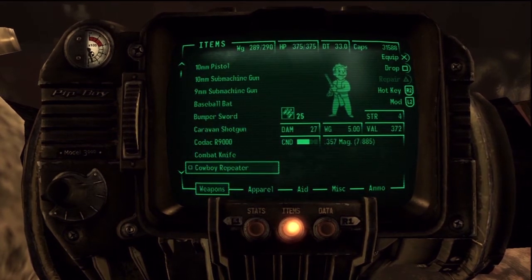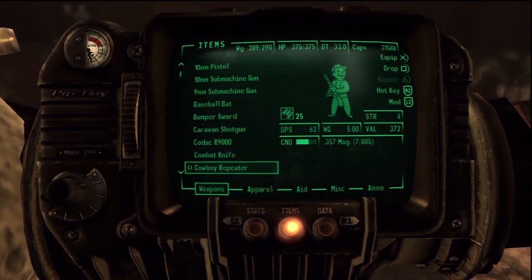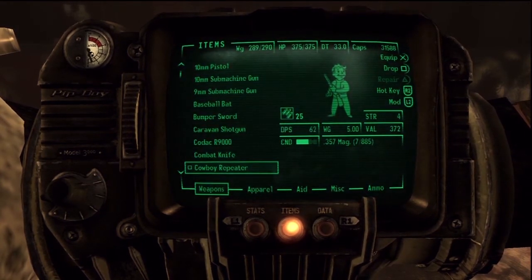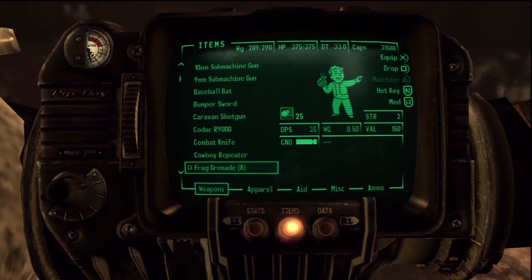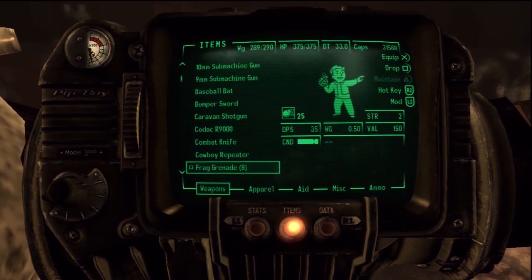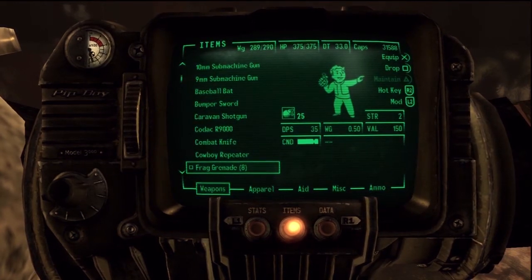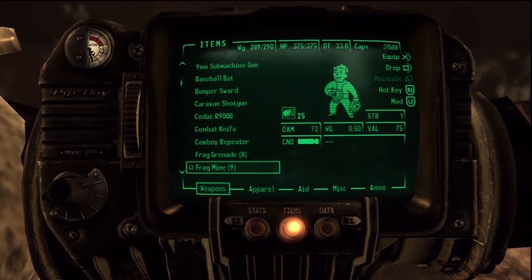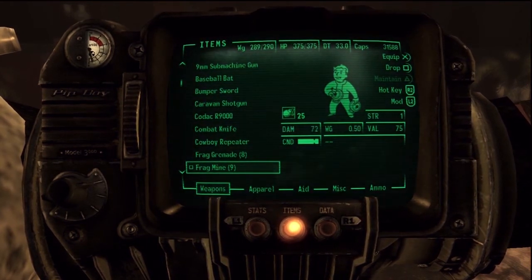The cowboy repeater is not easy to find early in the game, but later they're easier and much better to sell — this one in this condition is 370. Other guns like the varmint rifle don't even break 100 caps in perfect condition. Frag grenades are the best grenades to sell because there are more of them — I've got like 50 and they're worth 150 each. If you don't use grenades much, sell them for good caps. Same with mines: I never used mines, so sell them at 75 caps per, and they only weigh half a pound each.